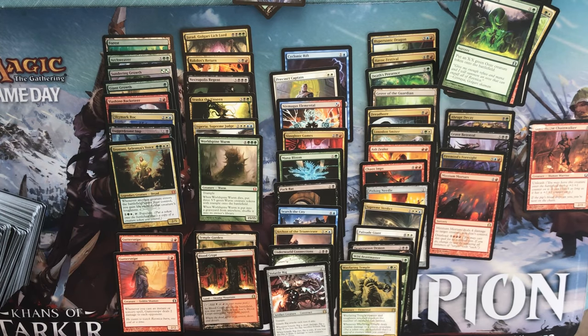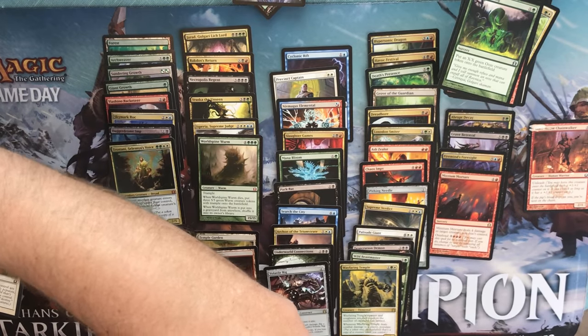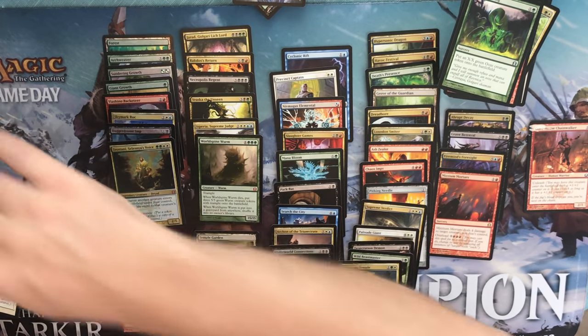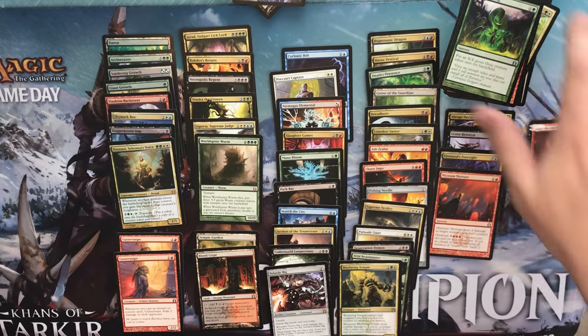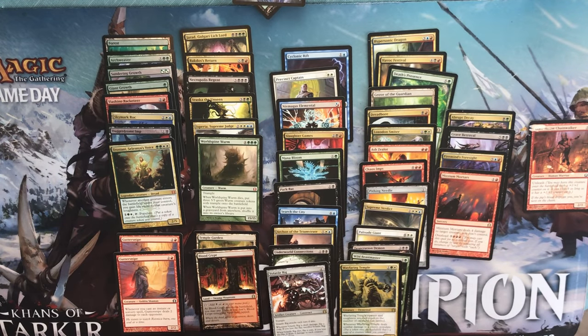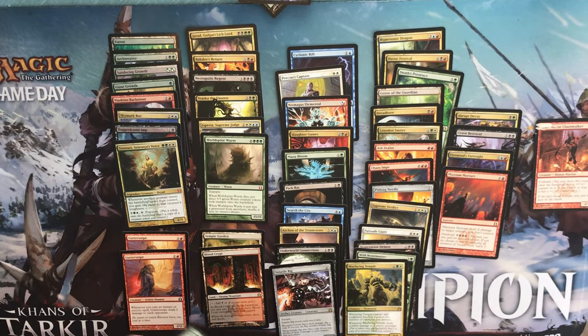But with the six mythics and the foil mythic, we might have done okay here. Blood Crypt and Temple Garden — it would be a really good box at release, but right now probably not super by any means. I'll check it out and do a little clip at the end to update what it's worth. And hopefully Mr. Bevers will take me up on the challenge. Looks like he'll win, but we'll see. Everybody have a wonderful rest of your week. We'll see you next time!